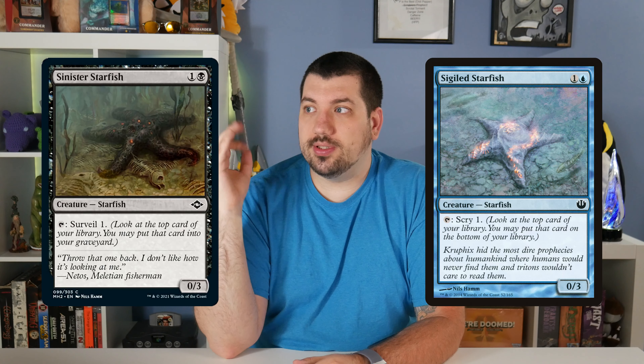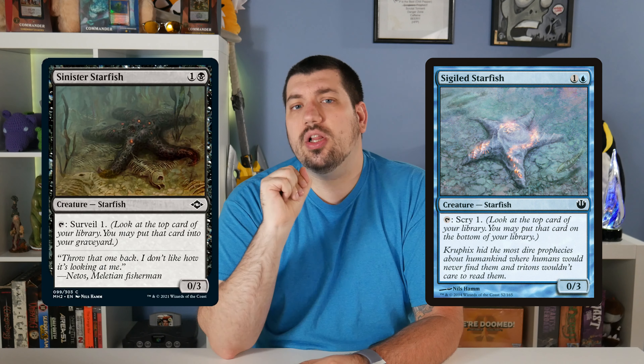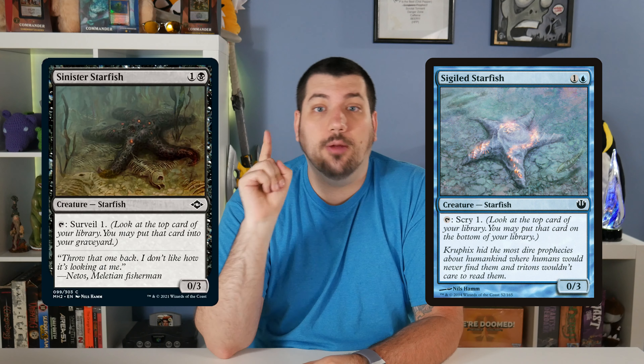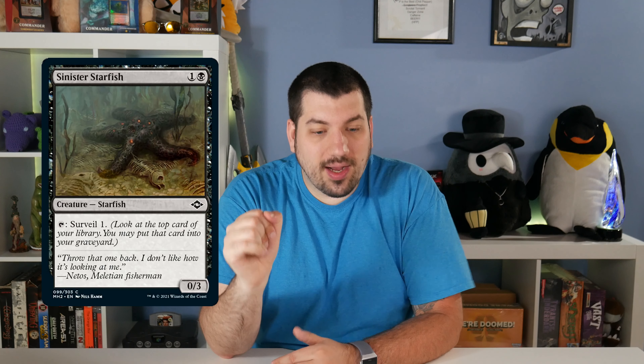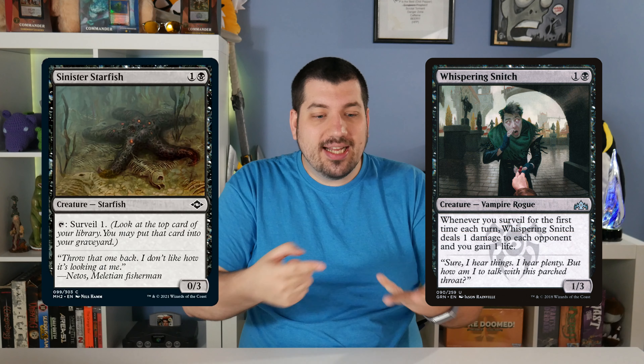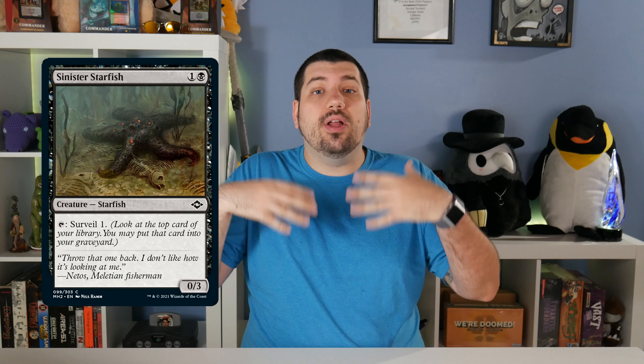Sinister Starfish is a design callback to the previously released Sigiled Starfish, which was the same thing except it was blue and instead of surveilling it scryed one. Both were nice low-costed creatures you could get out early to help set up your draws. Because Sinister Starfish surveils, it has the added bonus of filling your graveyard, and it is a keyworded surveil — not just a surveil-type effect — which means it still triggers anything that cares about surveil, like Blood Operative, Whispering Snitch, and Disinformation Campaign.